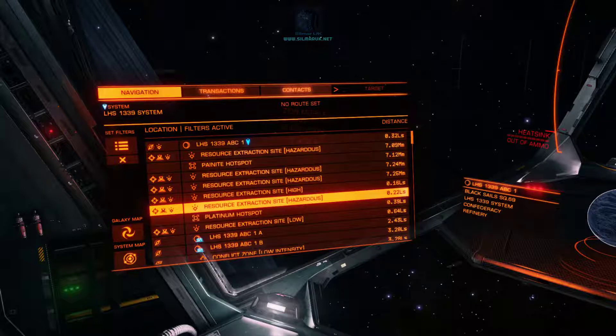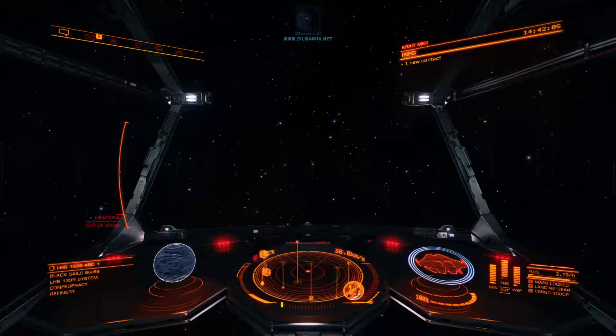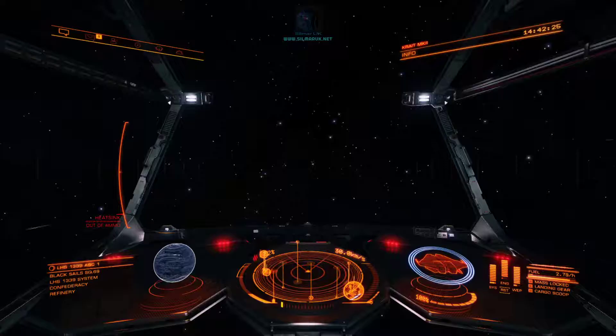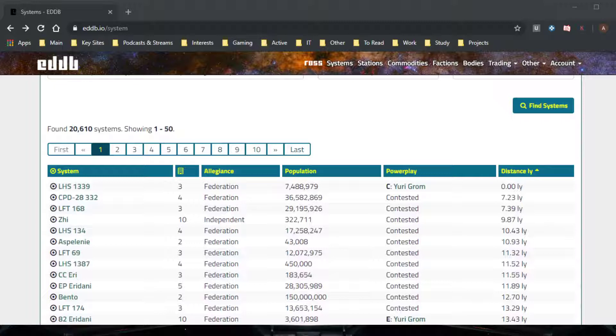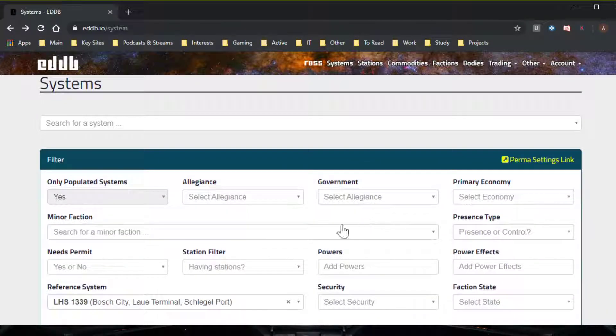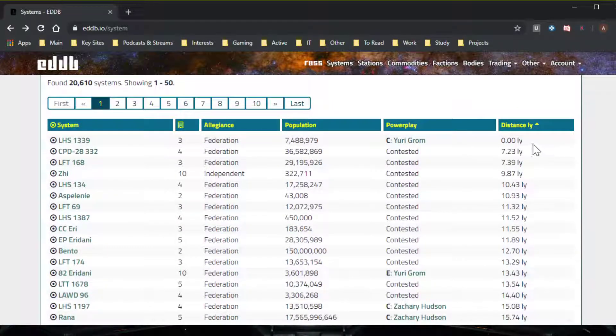Now what you need to do is find other systems which will give you pirate massacre missions targeting this system. You are generally speaking looking for other systems — not the system you're in — but other systems within 10 light years. I've gone into EDDB, onto the systems tab, typed in the system I've decided to bounty hunt in as the reference system, and I can see there are three other systems within 10 light years.